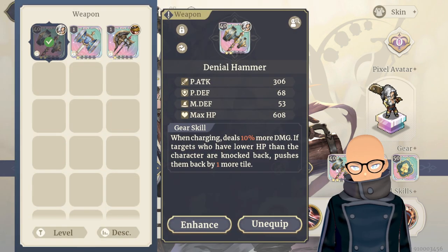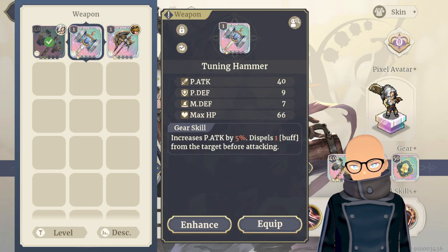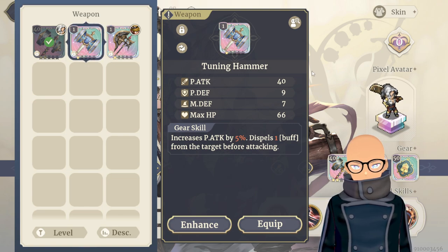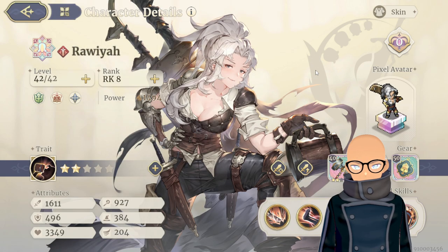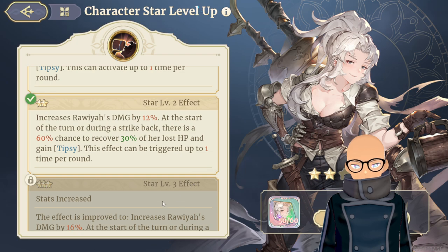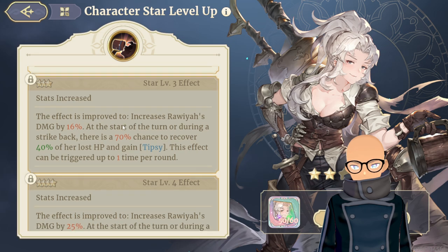I'm going to change Rayowa's weapon to the Tuning Hammer so she can get dispel. Anything with dispel — I'm a sucker for it; I'll jump on any gear or character that has dispel. Once I pull and get that, she'll be three stars, which will be lovely with the extra effects and damage.